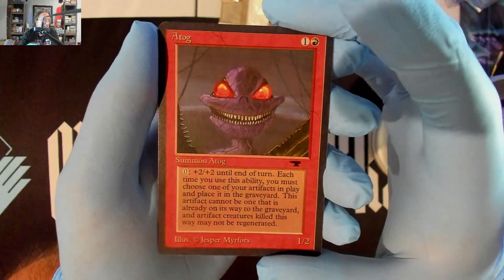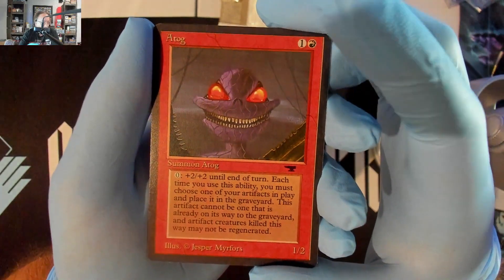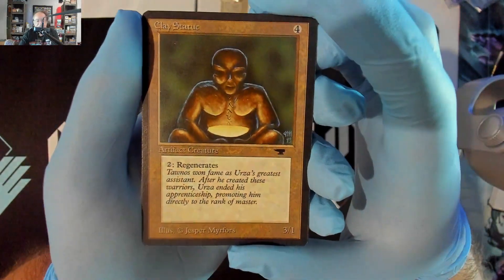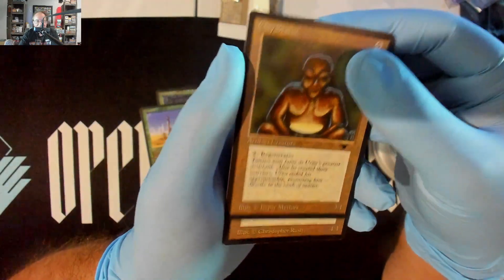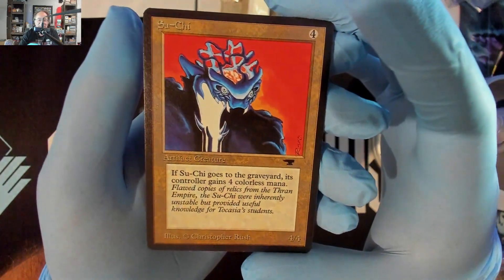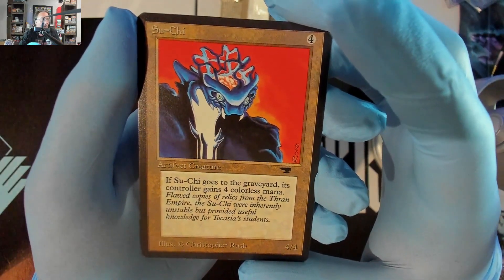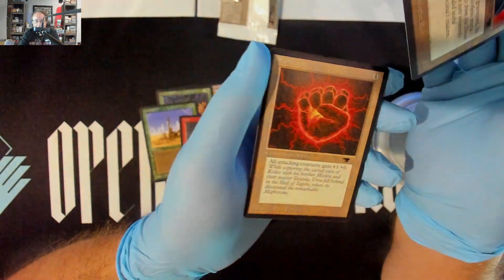Get them all big and bumbly and then Berserk the crud out of them — red-green, let's go! Watch out — except the Pixies. Boom, there we go. It's a good Su-Chi too, man. Oh my gosh — nice mint Su-Chi right there! Kaboom, craziness has ensued. And a Mishra's War Machine — that's not so good, but that's Su-Chi.